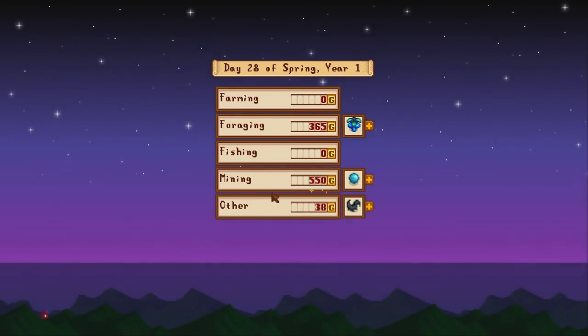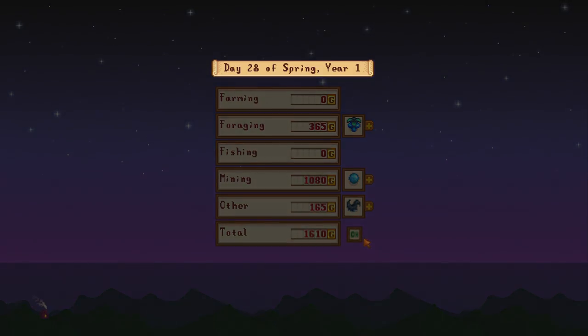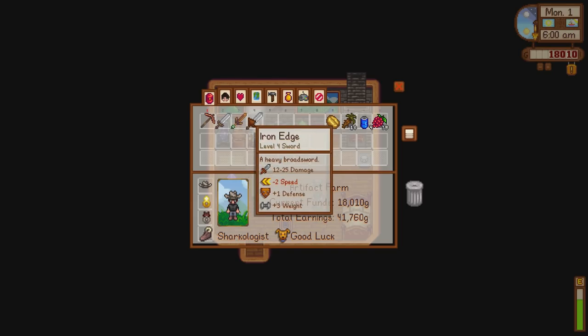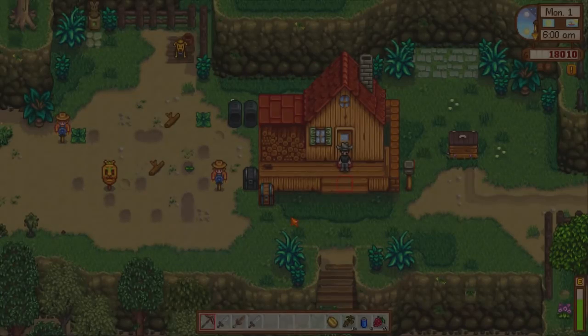That day is done. Just sold a few duplicate minerals and stuff that we had — the sea urchin and the crystal fruit — so it made us 1,600. Not too bad. And now we're in the first day of summer! This is exciting — spring has finished. Now I've got two swords here that I don't want; we can go ahead and sell them today when we go up to the mines. Let's check the luck — we've got a little extra luck, which is nice. We're going to need it, every little helps.